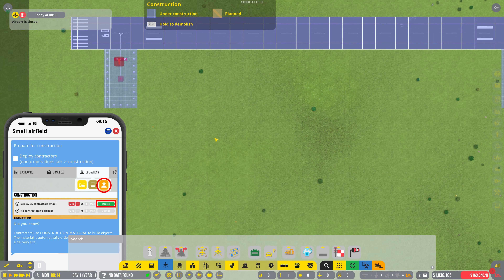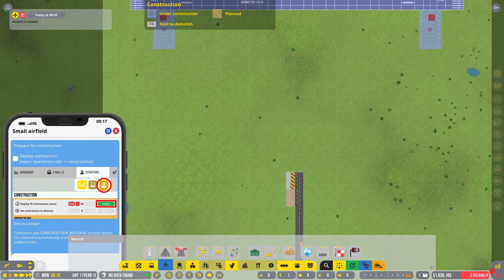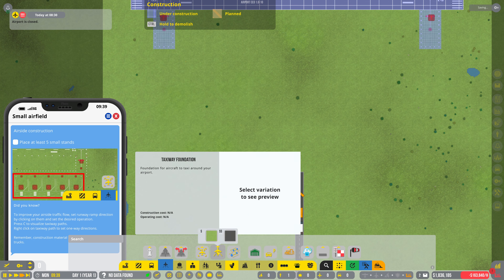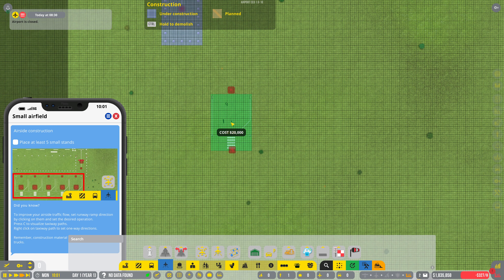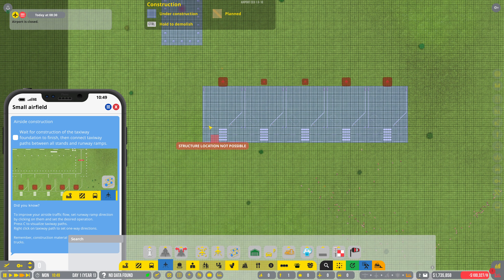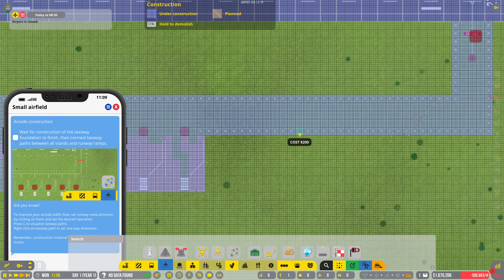At some point we paused it again. Airport is closed. Here come the workers — let's go ahead and triple the speed so they can get that built. Now we need to get some aircraft stands. I'm going to bring this down further, say right here, and we'll start with five. Then we need the taxiway foundation somewhere — we're going to bring this right along like that.